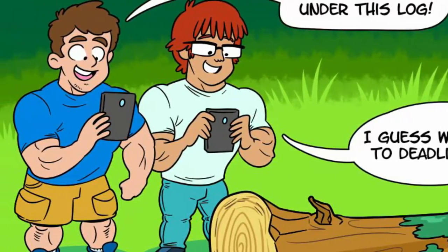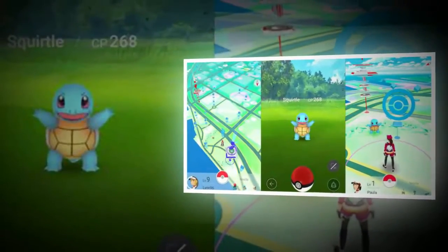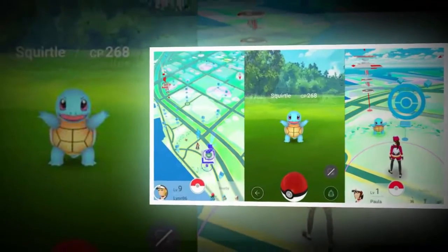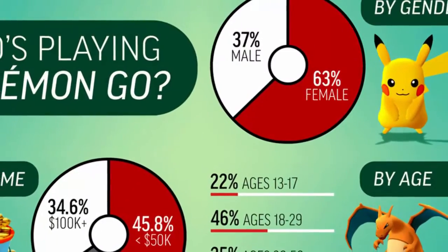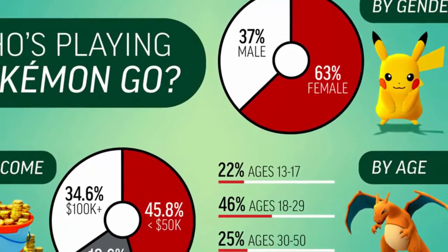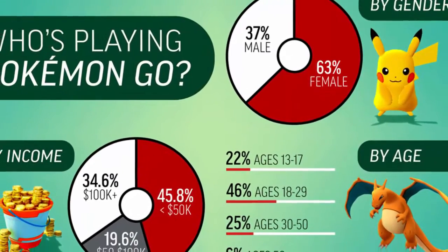Several players have noticed that both the sightings and nearby headings appear when there are few Pokestops nearby. However, the sightings section will disappear the moment trainers have three or more Pokestops in their area.